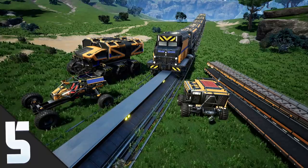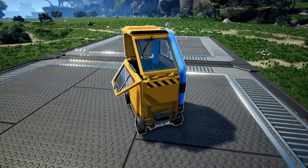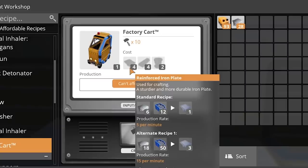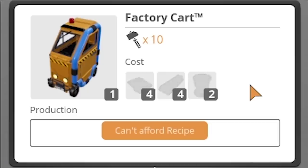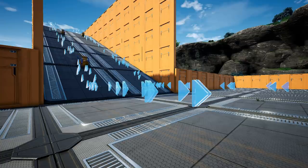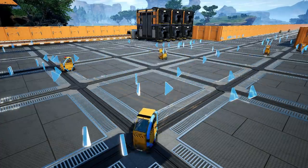Tip number five: people always argue about what method of transport is the best in the game. But it's not belts, not the trains, tractors, trucks — none of it. The factory cart is actually number one, or a golf cart. Apparently that hasn't been changed yet. This is the best because it doesn't require any fuel and has an inventory. So for the small price of a couple of reinforced plates, rods, and rotors, you can transport items across any distance for no cost. I do understand that means you're going to have to set up like 30,000 factory carts, but I've done the math for you min-maxers out there. It's very clear this is the most efficient way. You can't argue with the math — conversation over.